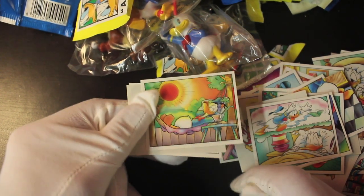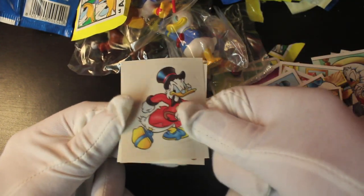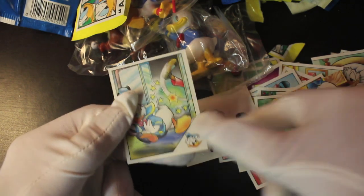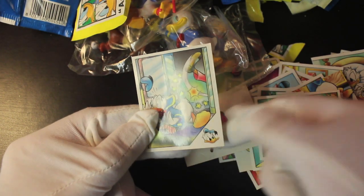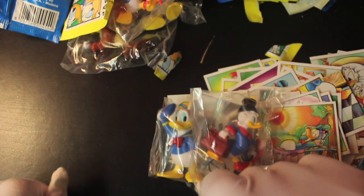I'm running out of ideas for what they show on stickers — there are too many, so they've had to come up with images like Donald having a nightmare about his book flying away. A couple we've had already. That's a good shot of Uncle Scrooge on a little sticker.